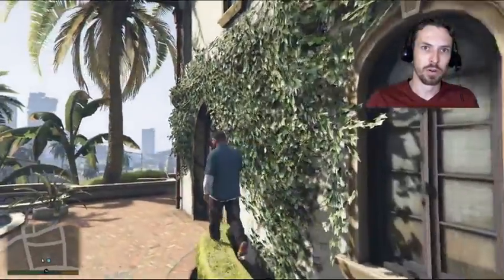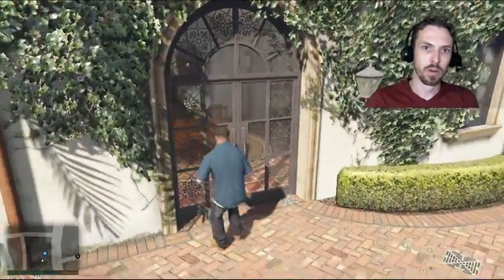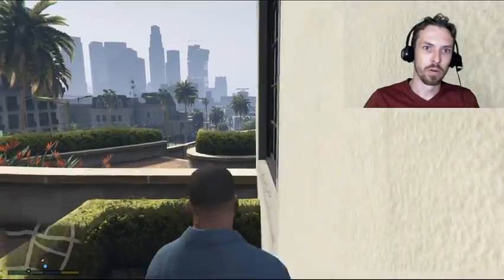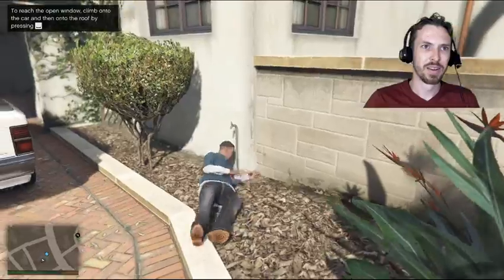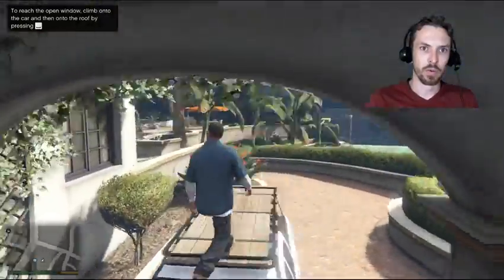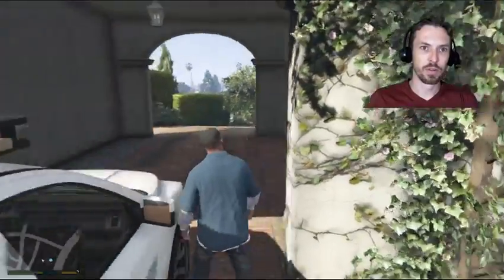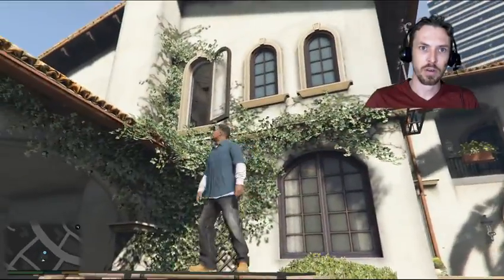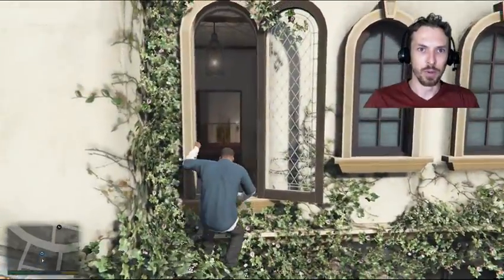I know it's in the garage. Can I get in here? No. How about over here? Why can't I jump right here? To reach an open window, climb onto a car, and then climb onto the roof. That was not what I was trying to do. I'm going to do this. There we go. That's what I'm talking about. Now I'm in the house.